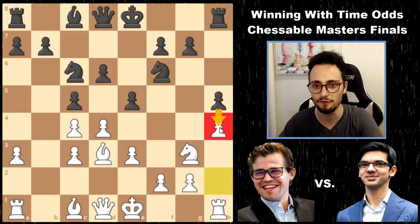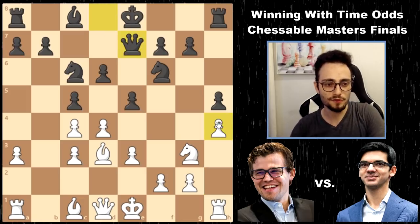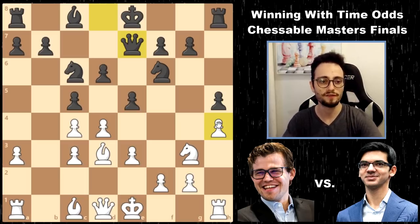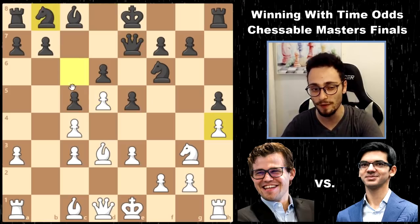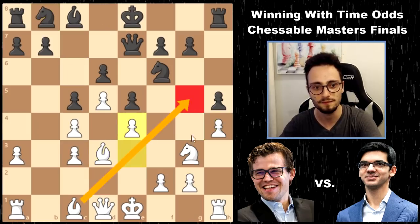Queen e7, and now Magnus goes for a very standard idea when you have the two bishops - you try to open up the position for one of them. So he pushes in the center, forces this Knight back - it could have maybe gone to d8 - and then plays e4. Now, this bishop is bad, but this bishop is good.